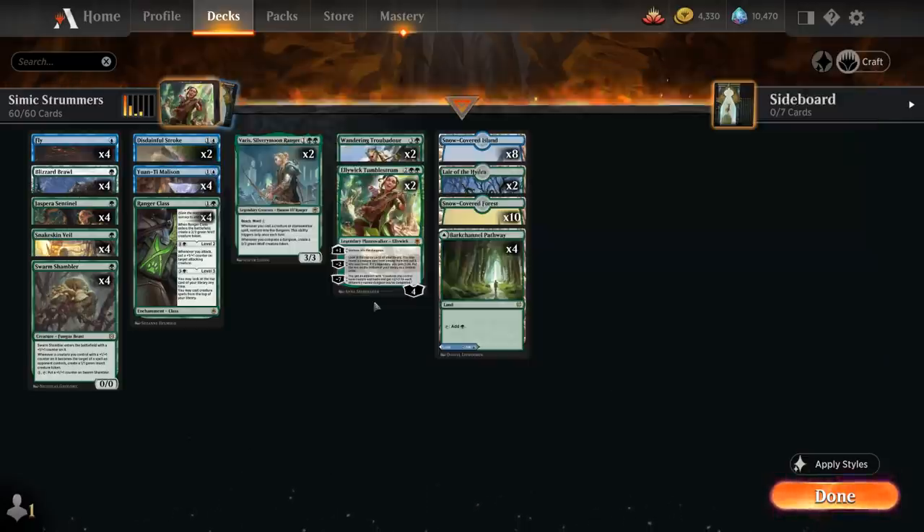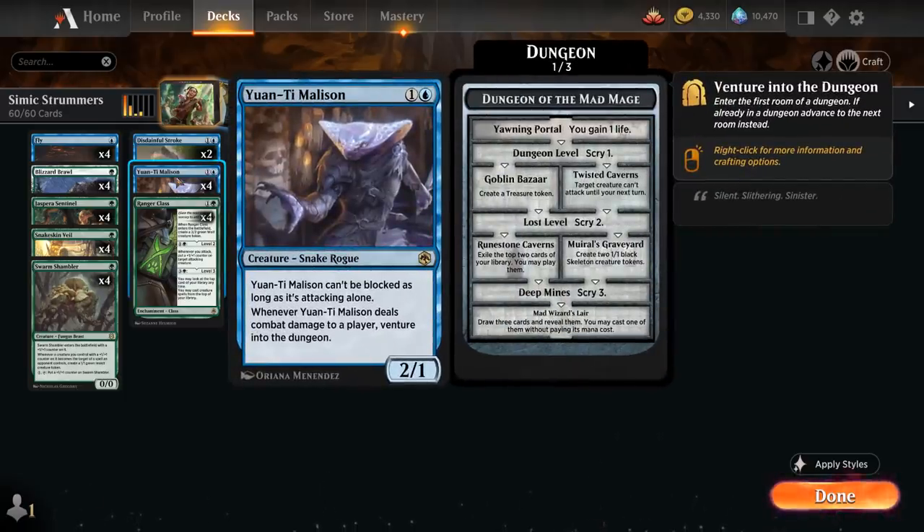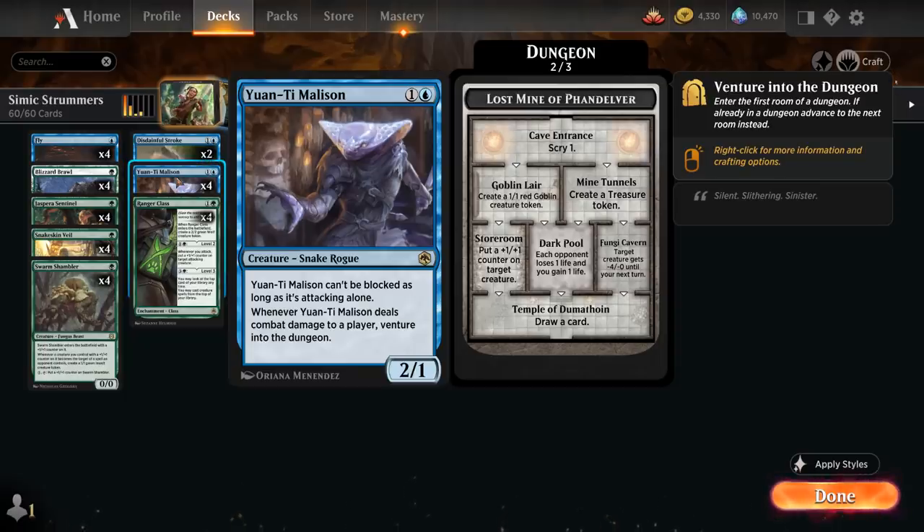Alliwick helps us with that, but we've got a whole host of other creatures that can venture as well. At two mana we have the full playset of the Yuan-Ti Malison, a two-mana 2/1 Snake Rogue that cannot be blocked as long as it's attacking alone, and whenever it deals combat damage to a player we can venture into the dungeon. By itself the Malison can easily complete a dungeon for us.